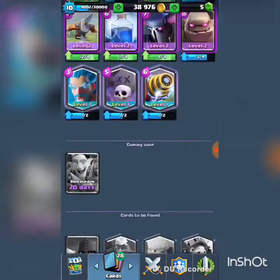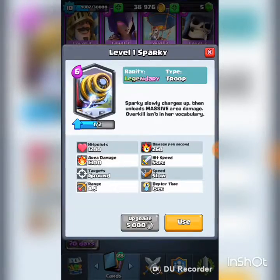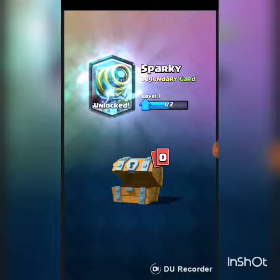So why are you so excited about that? Because I got the Sparky from a free chest! Yes guys, I got Sparky from a free chest. Here is the screenshot of the free chest. This is the screenshot of the Sparky I got from the free chest. I was super excited when I saw a legendary — I threw my phone into the bed and I was like, wow, legendary from a free chest!